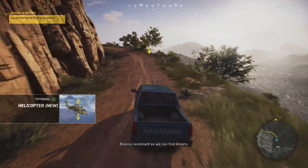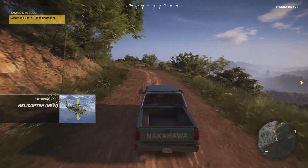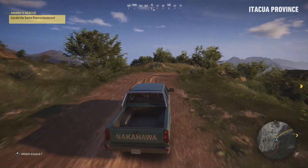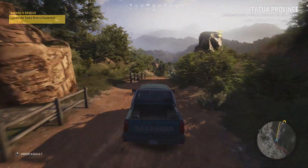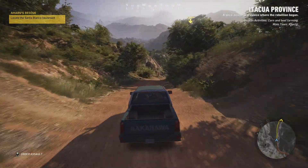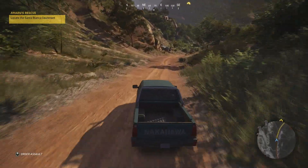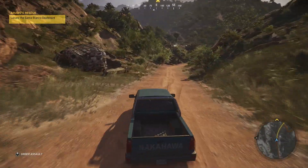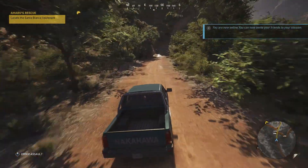So we're just going to hold down the right trigger and start driving toward the objective. You don't absolutely have to drive towards the objective — you could drive on any of the roads that you see — but the objective marker is on a fairly straightforward path, so I would probably recommend you just go ahead and drive along that. And if you need to brake, of course, it's the left trigger to slow down. You're going to have some twists and turns to go through, so you'll probably want to brake a little bit.